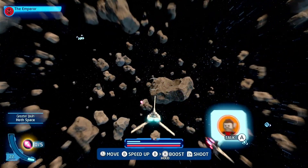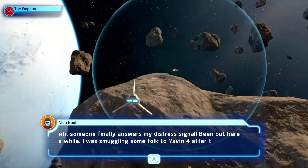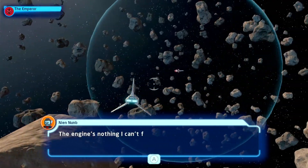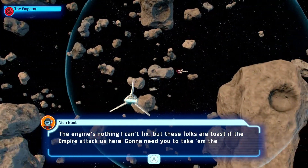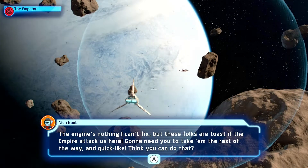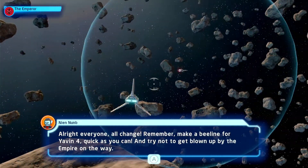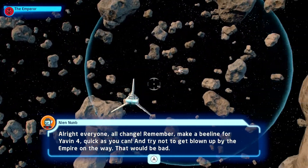Let's grab this character. Someone finally answers my distress signal — been out here a while. I was smuggling some folk to Yavin 4 after the Empire took over their homes, but ran into engine trouble. The engine's nothing I can't fix, but these folks are toast if the Empire attacks. Gonna need you to take them the rest of the way — quick. Alright everyone, all change. Make a beeline for Yavin 4 quick as you can, and try not to get blown up by the Empire on the way. That would be bad.